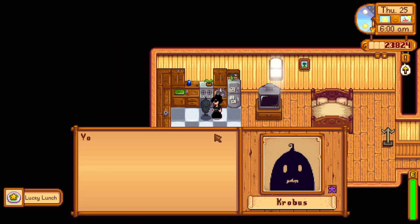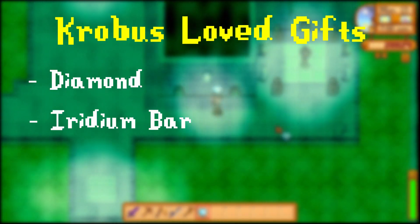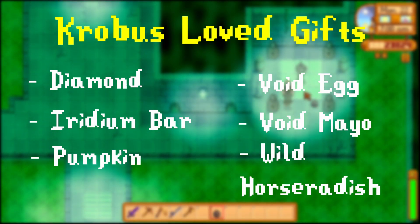If you want to consider Krobus as a roommate, you may want to know his loved gifts. These include diamonds, iridium bars, pumpkins, void eggs, void mayonnaise, and wild horseradish, which are random forageables in spring.